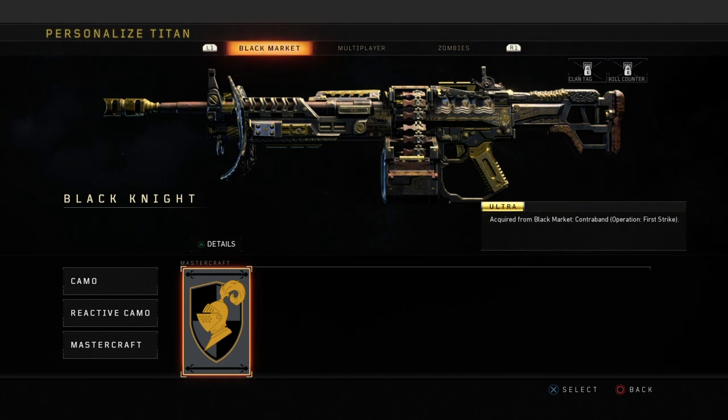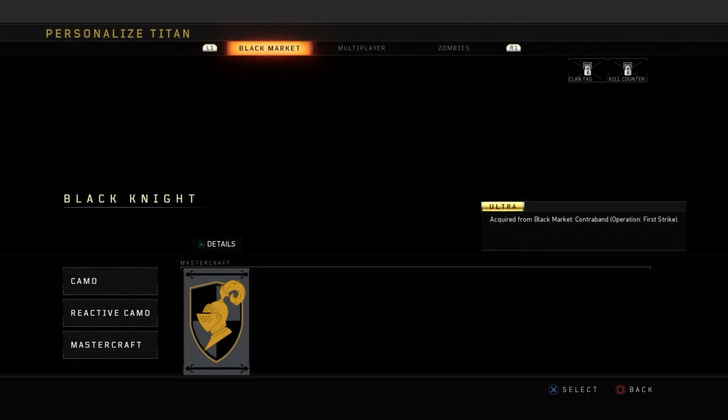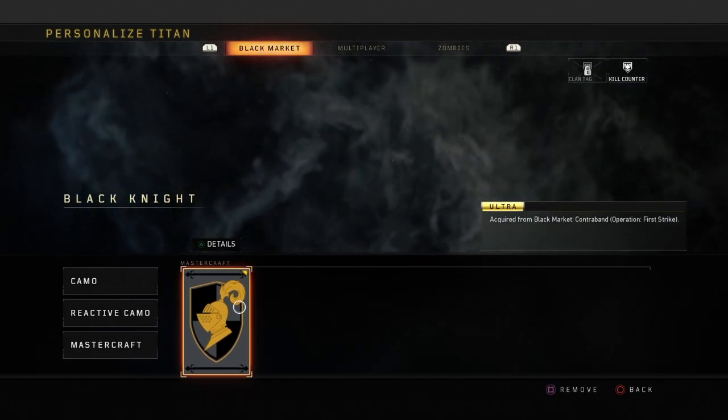So then you're gonna tell your friend to go into a multiplayer game. And once he's in a pregame lobby, you're gonna press okay on the Mastercraft — press X to select. Once you click X, you're gonna see the new gun appear on your screen.